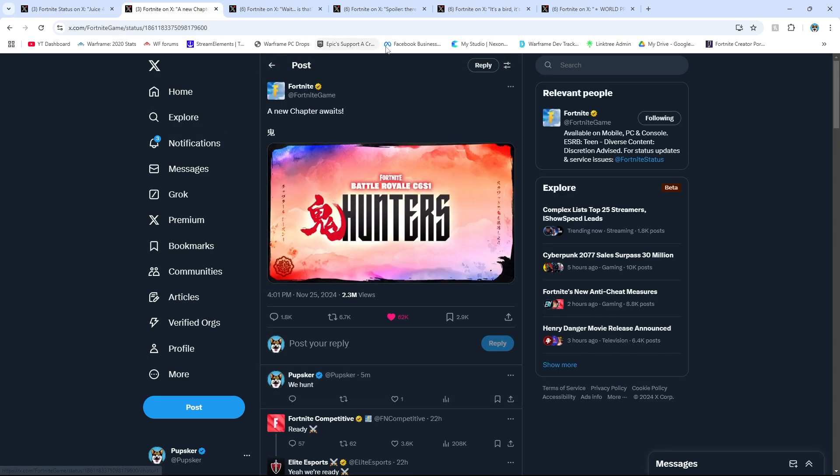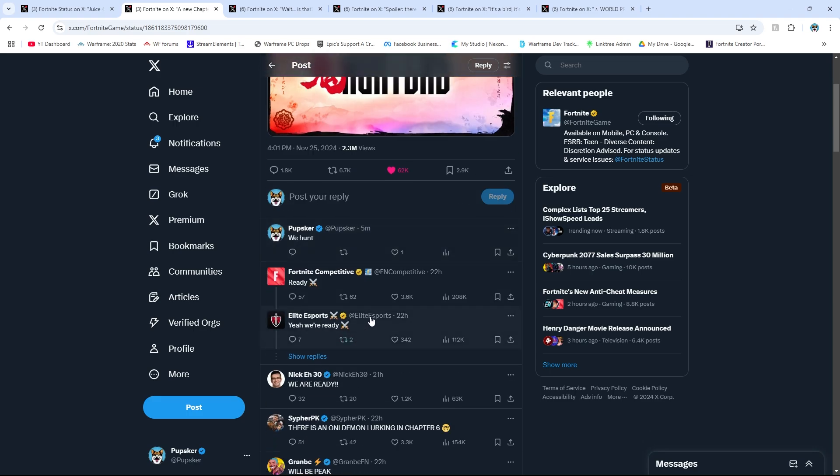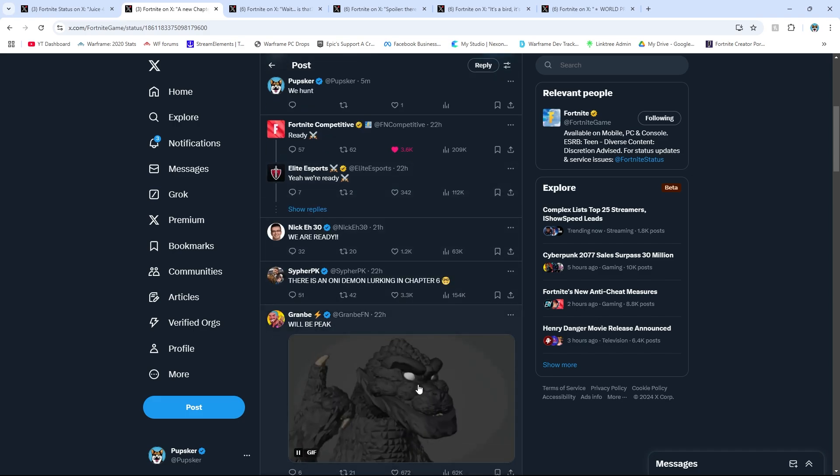Next up, the next chapter for Fortnite — it is Fortnite Chapter 6 Season 1: Hunters. We will be hunting, and it looks like it's going to have a Japanese theme to it. There will be Oni Masks that will represent different powers, possibly — kind of like Avatar has four elements. I think there are going to be four Oni Masks with different elements. Fortnite Competitive is pretty excited about that.